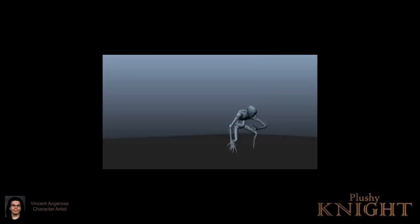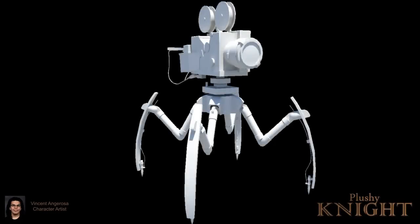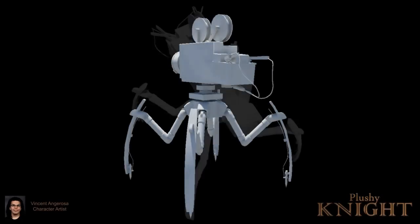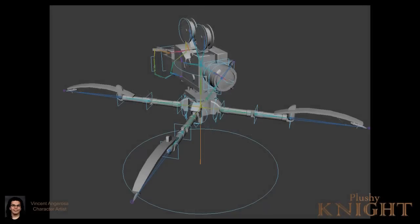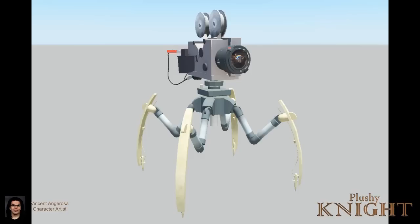Same with the Shutter Bug — I started to pull myself out of my mentality that everything needs to be low poly and threw a couple more polygons his way, and he ended up being a more detailed creature. The end result was two very different models: a really organic yet low poly biped, and then an extremely hard-edged, higher poly mechanical quadruped. It was fun to do sort of two opposite ends of the spectrum.